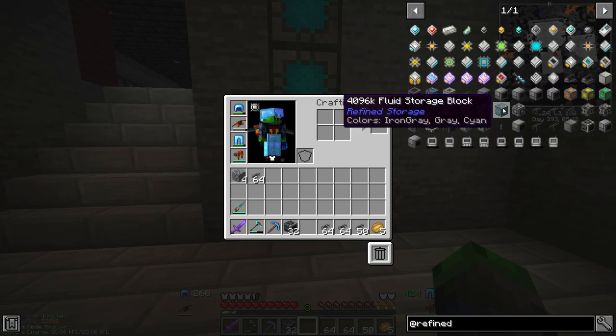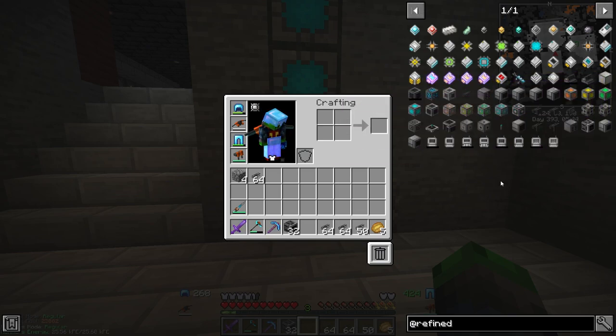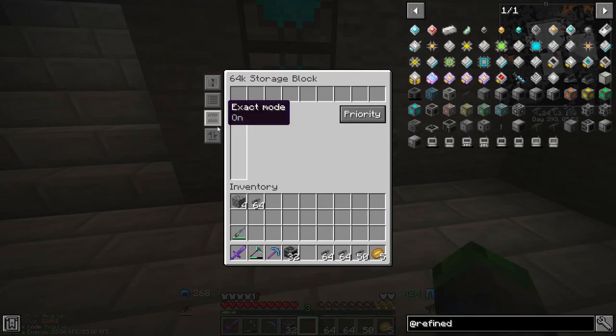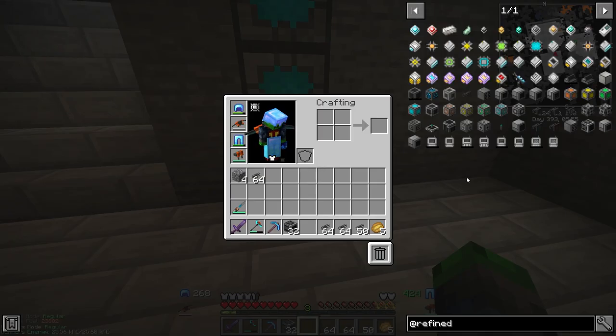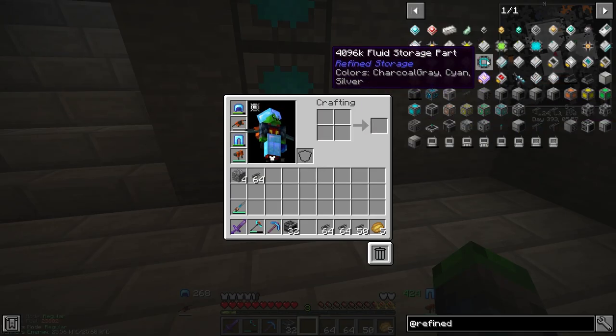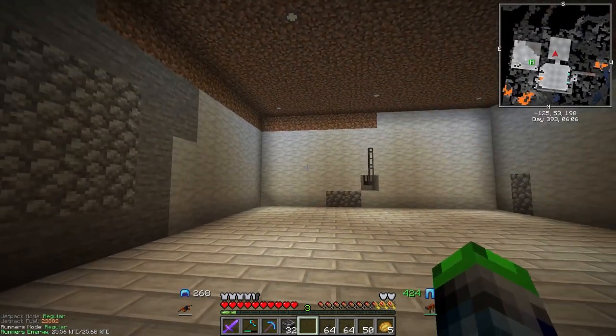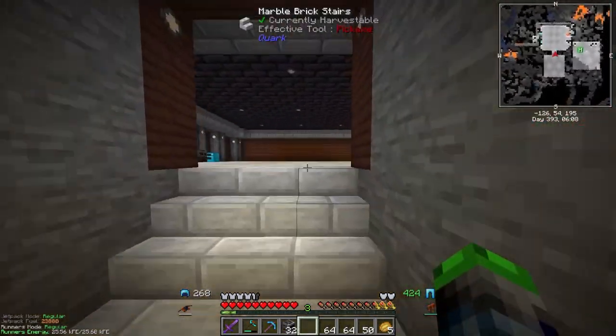The storage blocks hold on to whatever's being crafted. So if you need, say, a thousand pieces of glass for a crafting recipe, these will hold all of those items while they're waiting to be crafted. Let's go ahead and set these guys up.